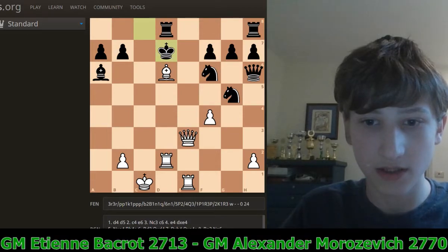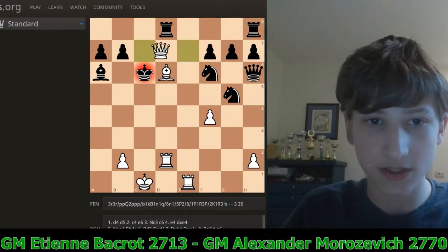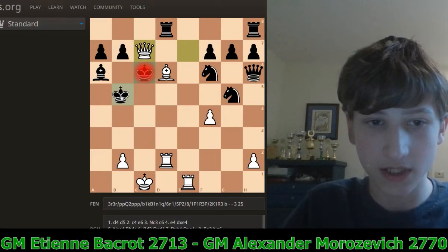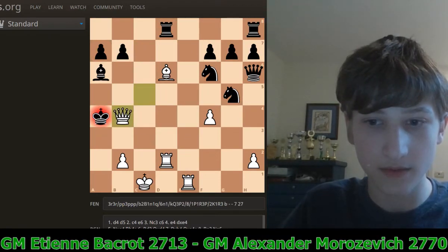So he decided to take with the king. Now Queen E7 check, King C6, Queen C7 check, and Black resigned. Because after King D5, White has Queen C5 check, King A4, and mate on B4.